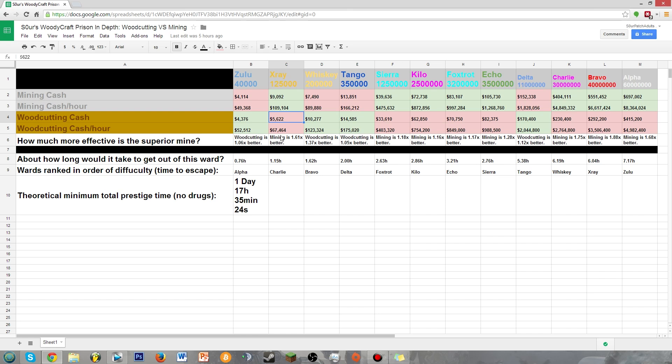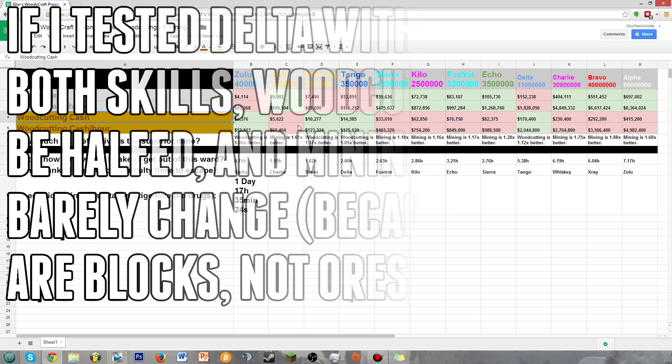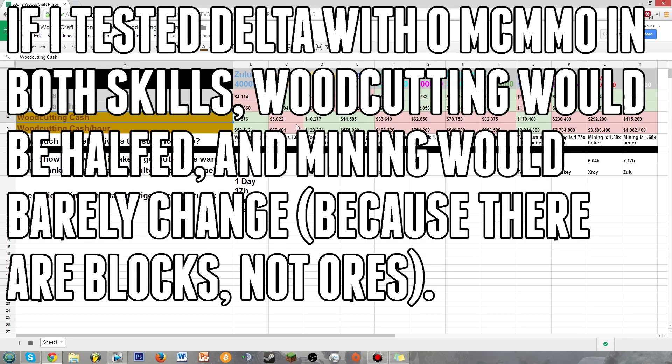The thing is, woodcutting is only superior in 4 of 12 wards — so a third of the time — and if you look at how much woodcutting is better in these wards, it often isn't much at all. All of these where woodcutting prevailed are very close, like 0.05 or 0.06, with the exception of Whiskey. But Whiskey is actually a special case, because mining is so good in X-Ray that it's actually better than mining in Whiskey, and if you compare Whiskey woodcutting to X-Ray mining instead of Whiskey mining, it makes woodcutting only about 1.13 times better than mining. So woodcutting is actually never much of an advantage in any ward, and keep in mind this is with max MCMMO 100% double drop chance. Some would argue that it really just isn't worth training your woodcutting skill at all.